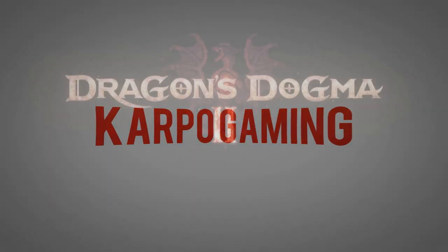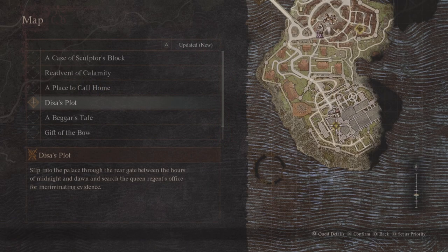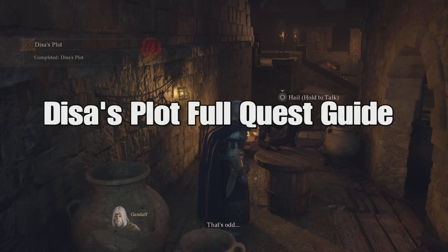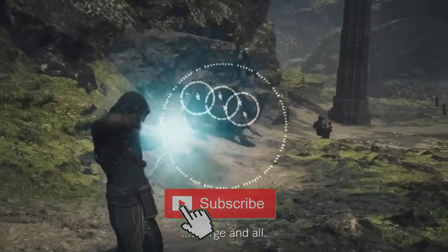Hey, what's up everybody? How you doing? Welcome back to Carpo Gaming and another Dragon Dogma 2 video. Dice's Plot is one of the many quests that you can get from Brant inside of the first major city. Today, I'm going to give you a full step-by-step guide in order to get this done.